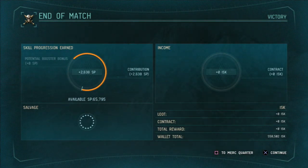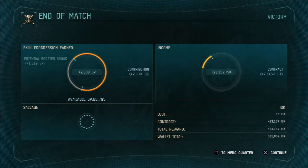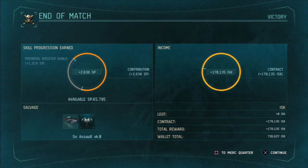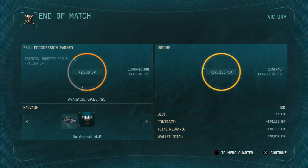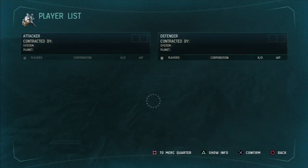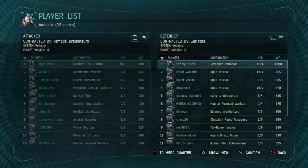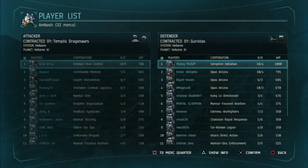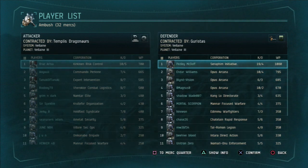At the end of a match, you'll be given a battle report. This report will show you how much skill points you've earned, how much ISK you've earned, and whatever salvage you've gained throughout the match. As a general rule, the more war points you've earned in the battle means more SP. ISK is decided by however much you destroy inside that battle, as well as the total amount destroyed by your team.